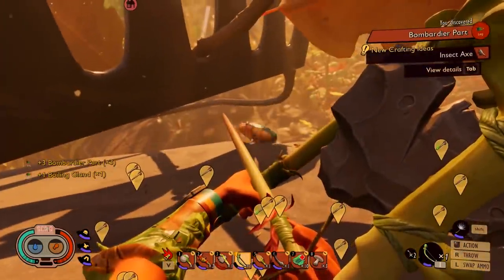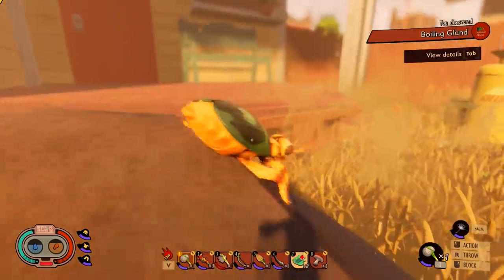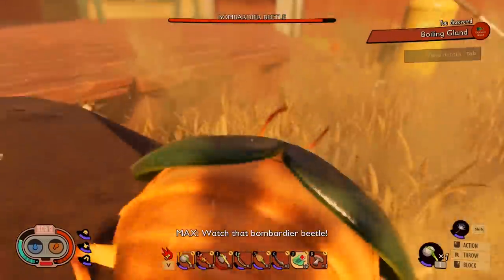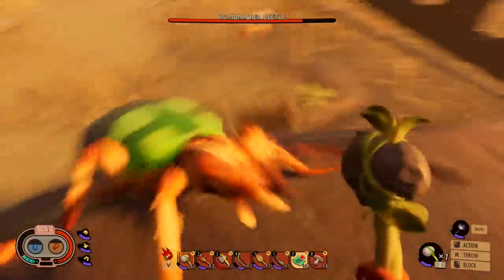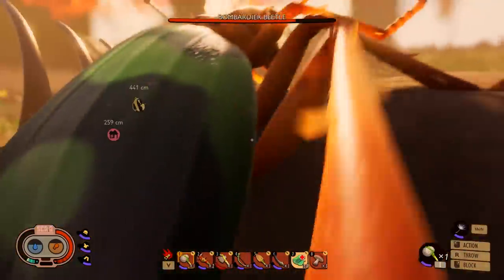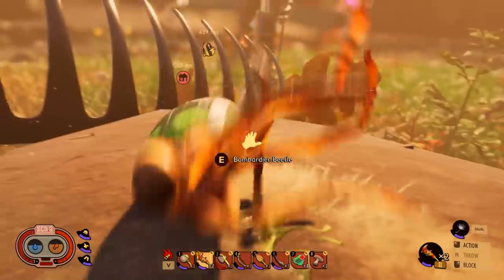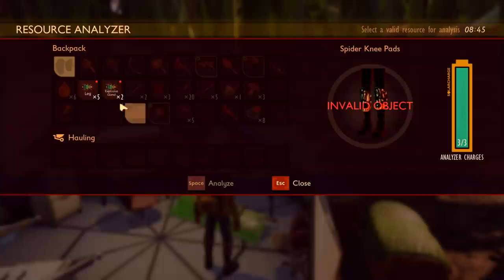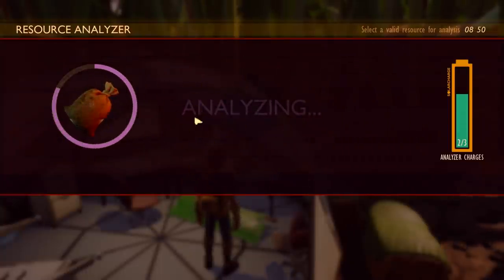Bombardier part. One boiling gland. I bet that makes some nice armor. We'll maybe fight this one the old-fashioned way. I think it just told me I unlocked the insect axe, which is good because I've been looking for a better tool for a while, and it probably does a lot of damage. As long as you keep turning, you're pretty well safe — just stay out from the business end of things. So far, I've done this and didn't take any damage at all. Bombardier part, boiling gland. Let's go make some new stuff. First things first, let's analyze this crap. They're easy enough to kill now, so I don't mind wasting a few parts. A jerky rack probably makes dried meat, which is nice because meat spoils basically right away.